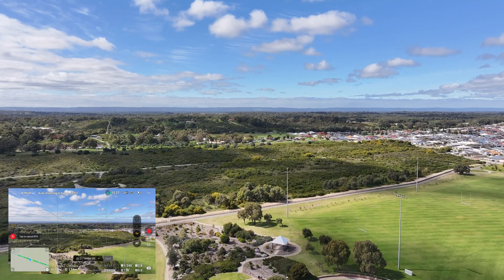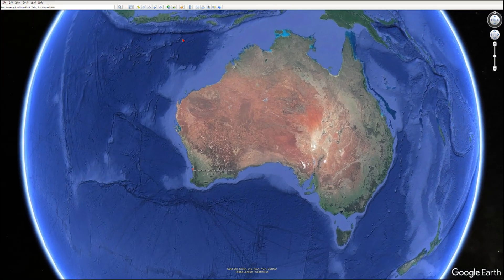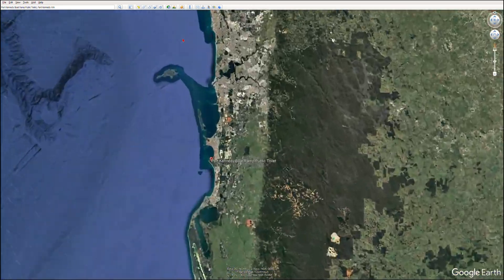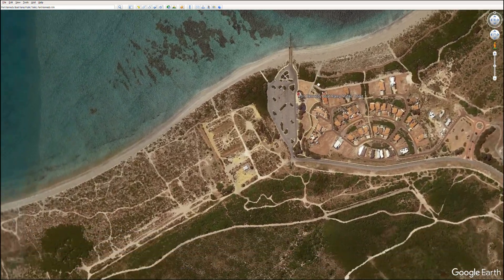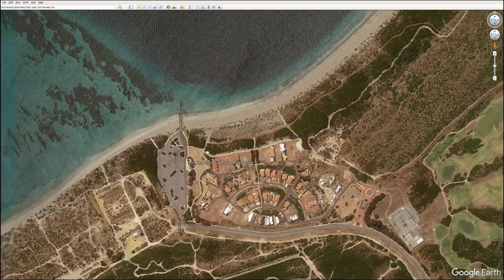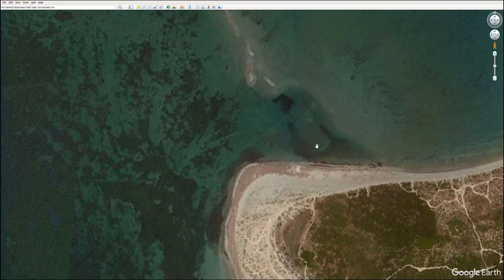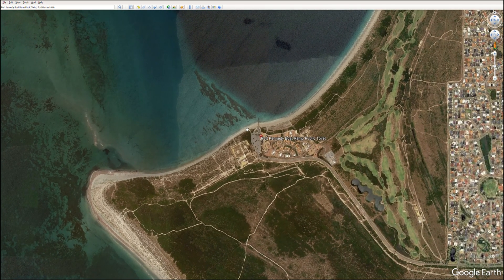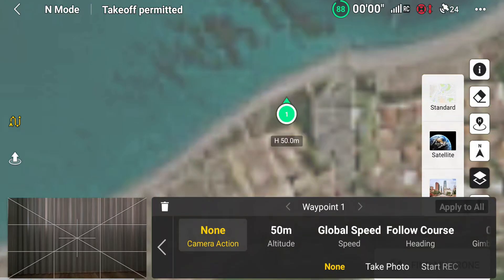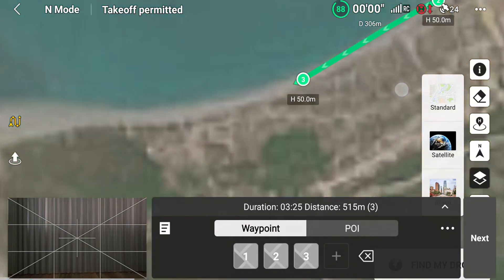On to the second location: Port Kennedy Boat Ramp. For argument's sake we've chosen the toilet block as a reference point — obviously we didn't film anyone in the toilet. This is a Google overlay of Port Kennedy — there's the sandbar out that way and then there's the point. The sandbar is quite good for fishing; you can catch shark, mullet, whiting, herring, rays, lots of different species. I flicked to the satellite mapping side to plan it more accurately.